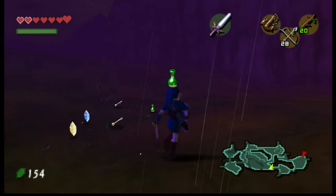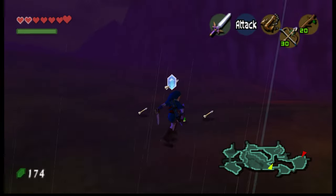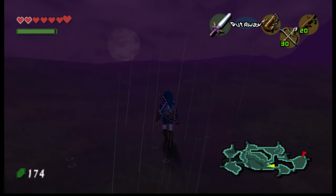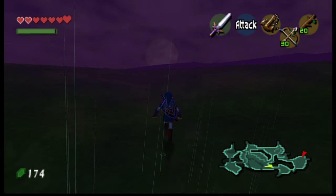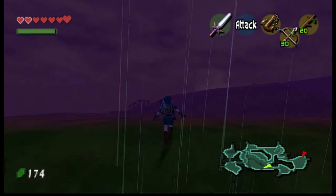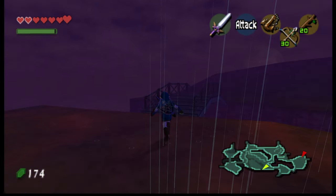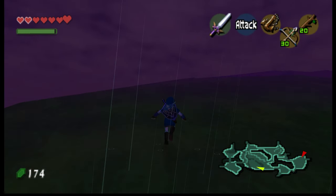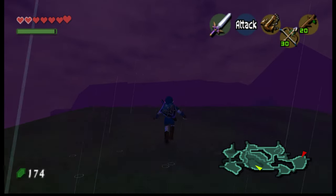Someone pointed out — I didn't notice this — but the quick spin attack actually uses your magic power, which is an interesting new mechanic. Because normally in a Link to the Past-type game, when you do a quick spin attack by spinning the stick and pressing B, it just does a free spin attack without using any magic. But it actually uses magic in this one, which is cool.